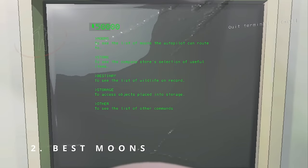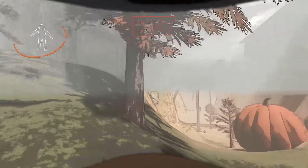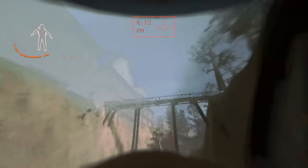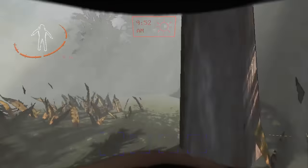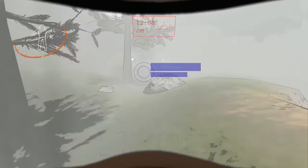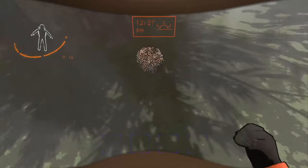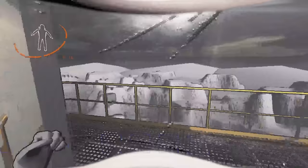Tip 2: The best moons to visit. The best moons are usually the ones with easy access fire escapes. For early game, I highly recommend Vow and March. Vow has a fire escape right in the valley, and March has a total of three fire escapes — one is behind the ship, another is on the left side of the ship, and the third is also on the left side towards the main entrance. Both are free of charge and usually spawn a lot of beehives. For late game, I highly recommend Titan or Dine. Dine has a super close fire exit you can even see when landing on the left side.